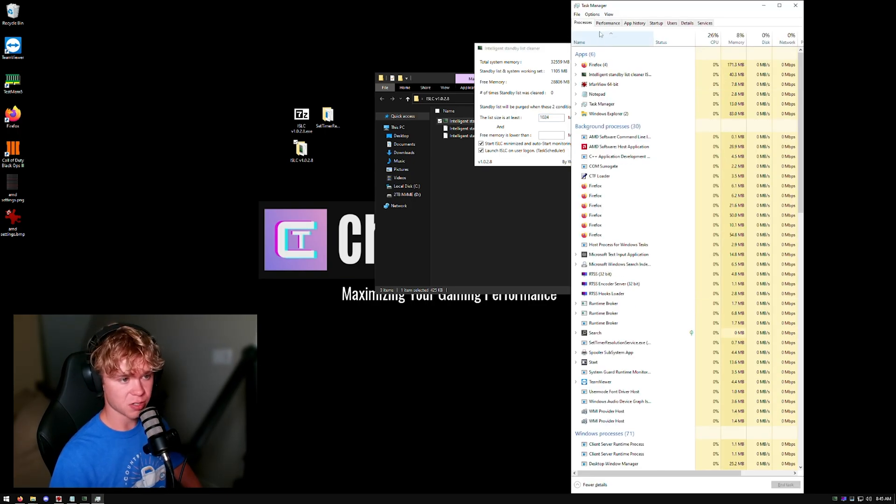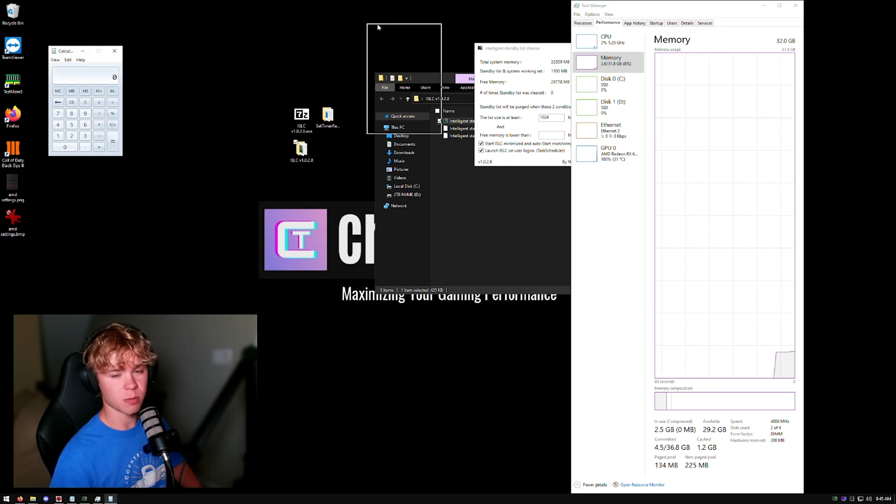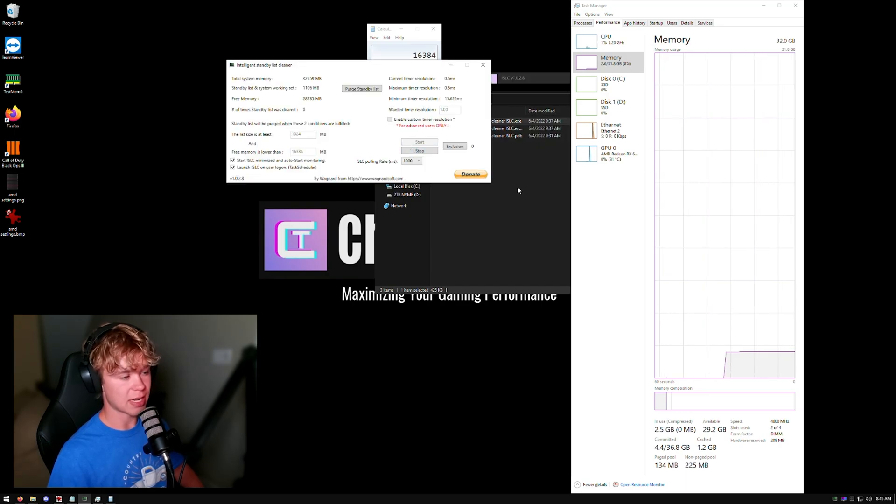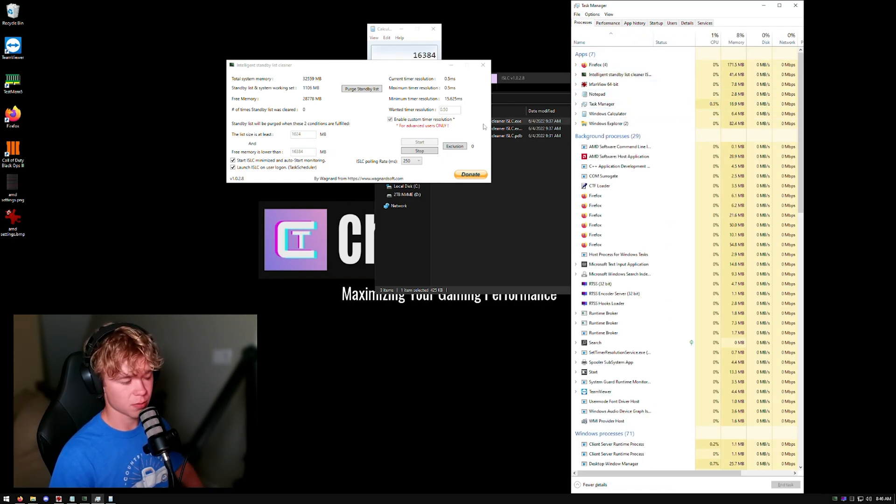So if you have 16 gigabytes of RAM total, it will be 8,192 — that's 8 gigabytes. Since I have 32 gigabytes, I'll do 16,384. Hit Start. Enable Custom Time Resolution and set it to 0.5, then hit Start. One thing I'll also recommend: set the ISLC Polling Rate to 250. This will reduce how much it polls, so it won't be using as many CPU cycles, which will help a little bit. Then you can minimize it.